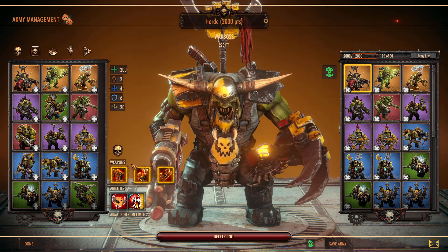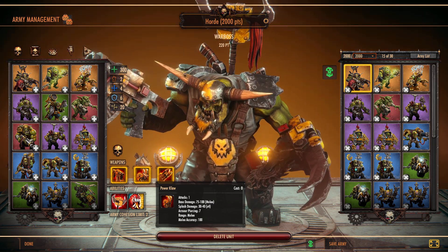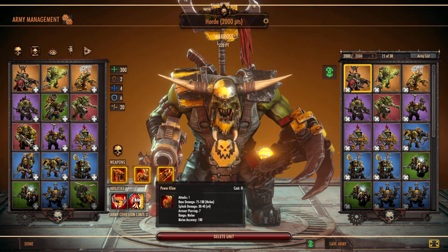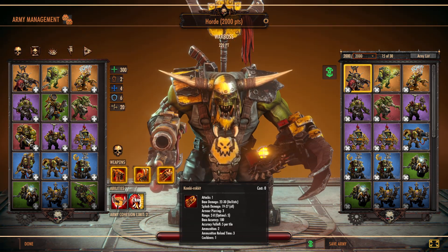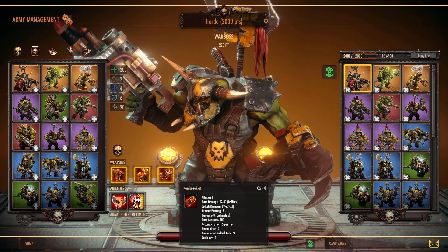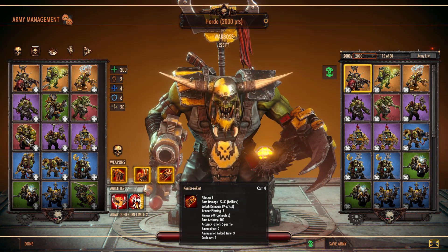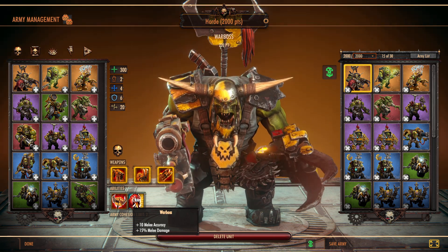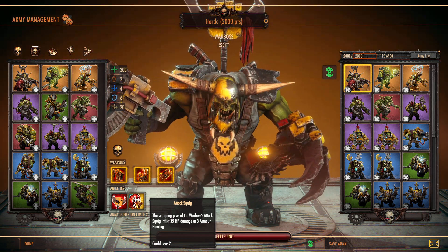We're going to have a Warboss for the first time. The Warboss has a decent gun, kind of comparable to the other Orc stuff, and a very good power claw — so this is going to be our main way of destroying any heavily armored stuff; we have to get up close and kill it. He's got a nice combi-rocket with a one-turn cooldown and two ammo. He also has basic buffs and a little attack squig to help out in close combat.